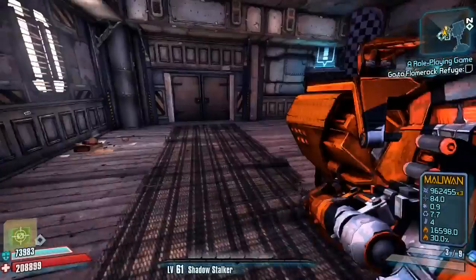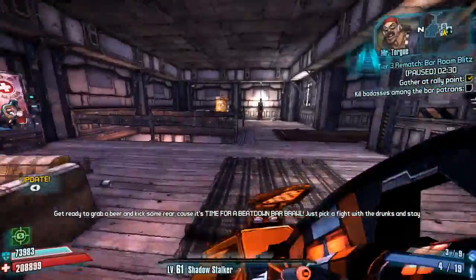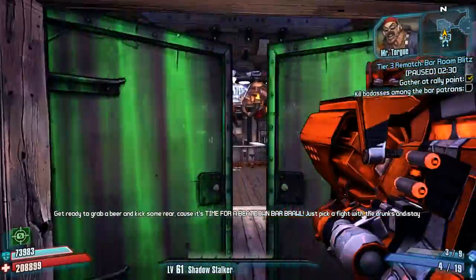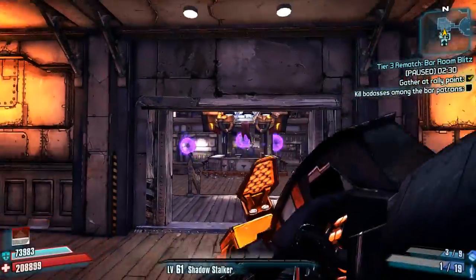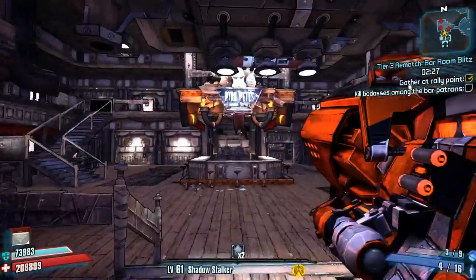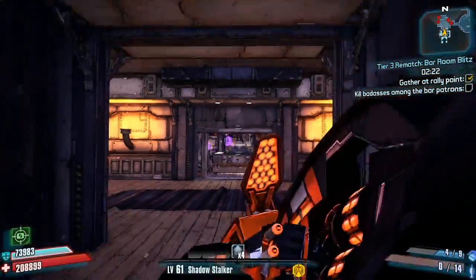It has a high splash damage radius, so this is going to help you also clean up the Splish Splash Challenge at the same time. And while you're in the Bar Brawl, you're also going to be picking up challenges like Psychos, challenges on Bruisers, and challenges on Bikers. So you're going to want to stand in the doorway, shoot your Norfleet, and then immediately back up. This should give you enough distance to get credit towards Sky Rockets in Flight.